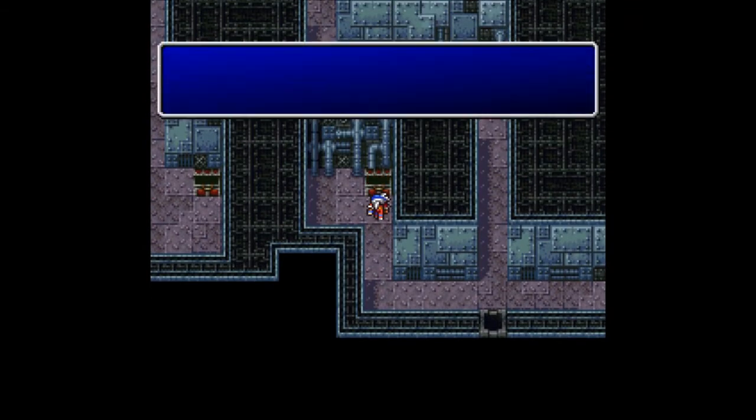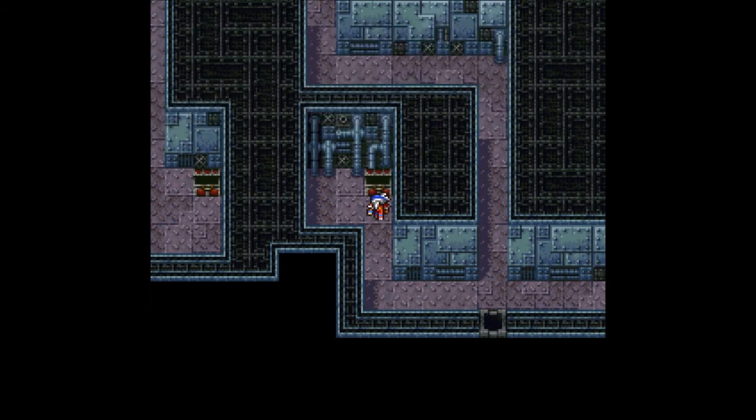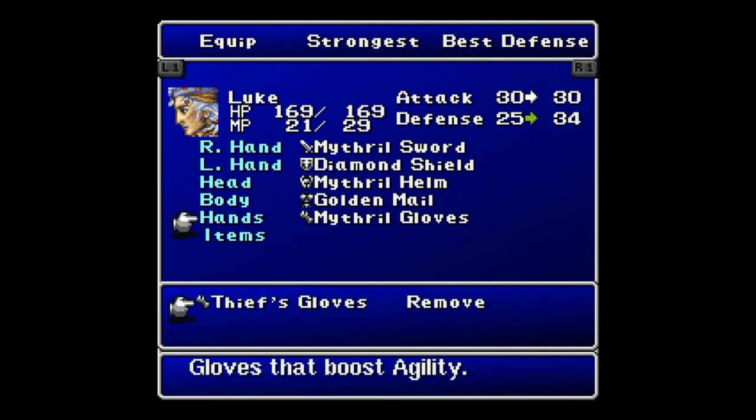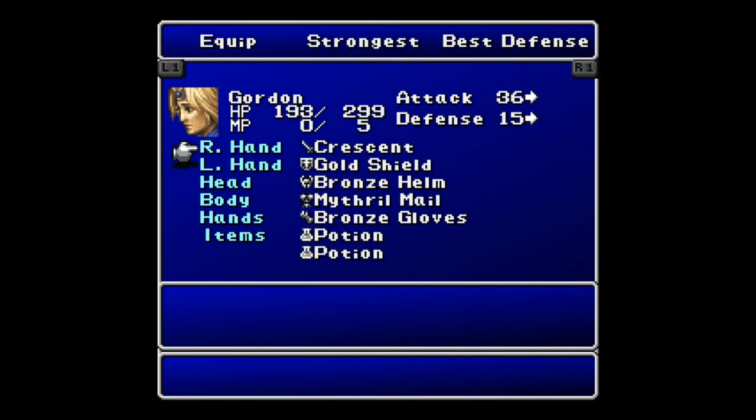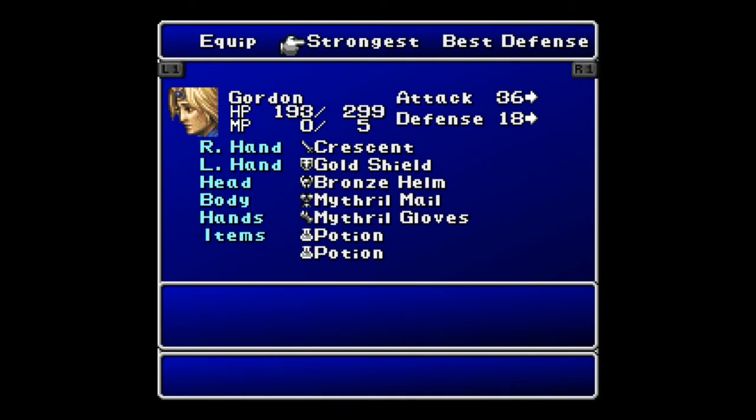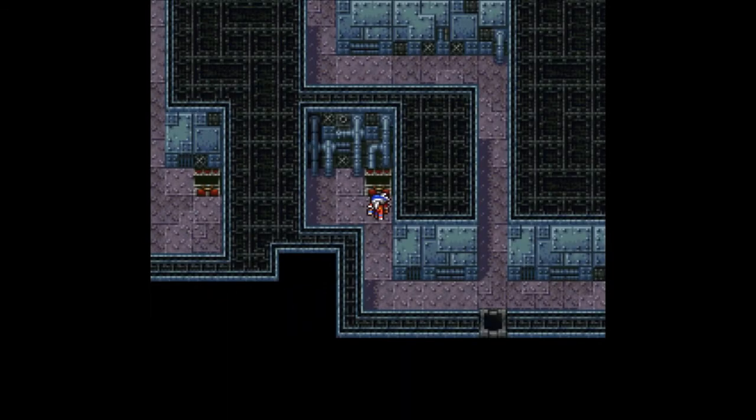And in this treasure chest we get the thieves gloves, which I do believe I want to put on Luke immediately. Thieves gloves — yeah, look at that, boost agility and defense up to 34. That is definitely good for me. And everybody else is on Mithril gloves. Except for Gordon — I guess you can take them, why not? You can take all my leftover equipment.